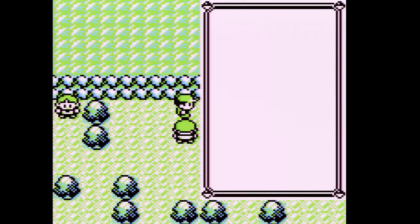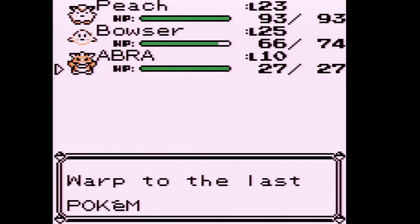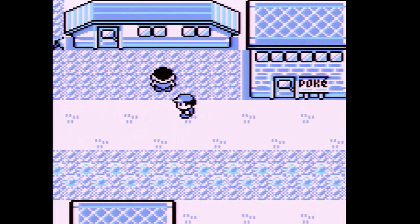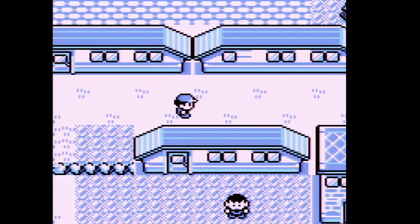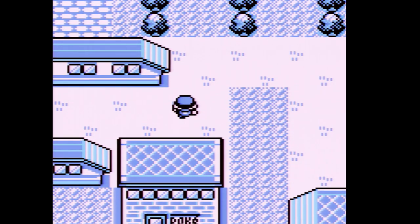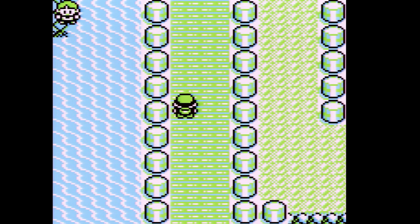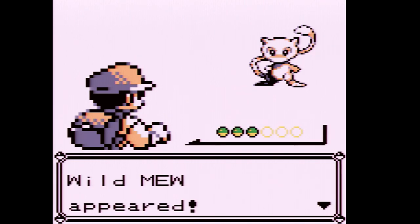What we want to do now is teleport back to the Pokémon Center, and I also want to switch out. As you notice, our start menu is still jammed — still not working. However, if we go back on Nugget Bridge, this is why I bought a bunch of Pokéballs. The screen goes back up there — it's the only way to catch Mew legitimately, and it's through a glitch.